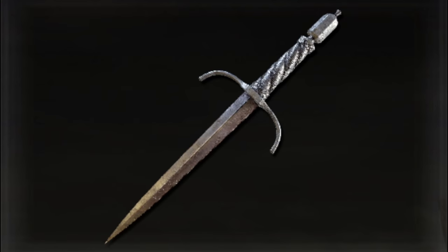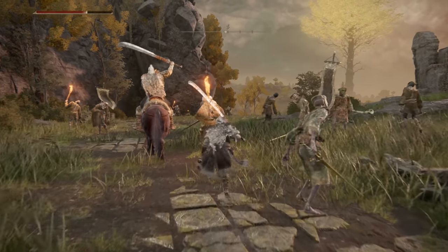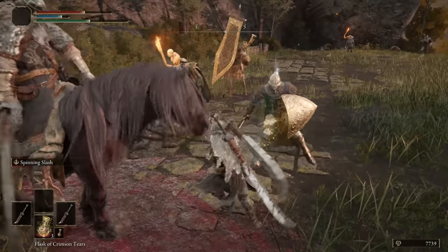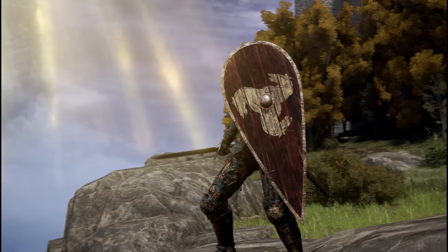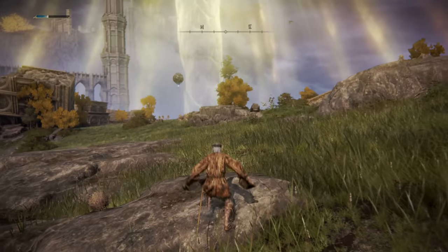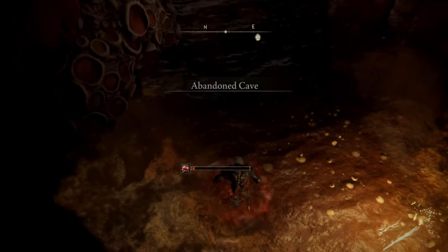Today we are covering 15 weapons and armor sets you can get early on in the starting area of Limgrave, including some very good light armor sets. I'll be showing you how to obtain everything in this video and then telling you how each armor set and weapon compares against others in Elden Ring — are they good, bad, or worth collecting in the first place? And what hidden and useful abilities do they have that are good for your character build?